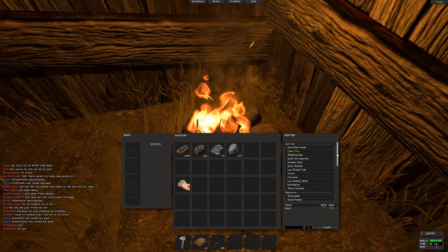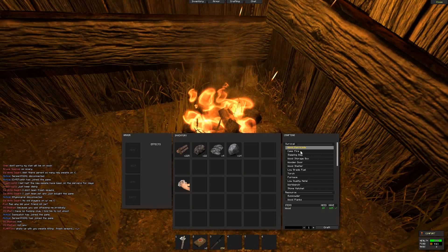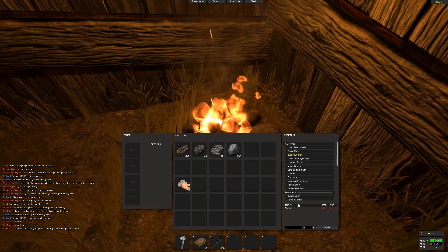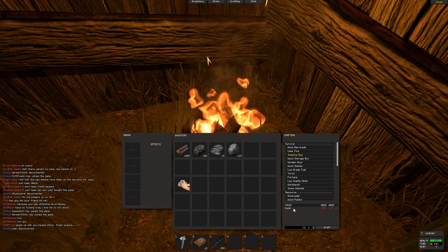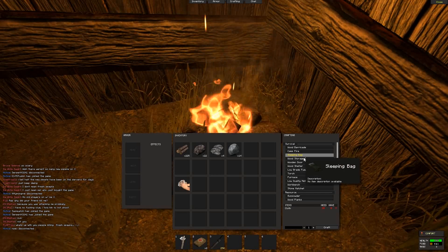Let's look at the crafting menu and go through some of these items. The sleeping bag is really important - this is another reason I need to kill animals. When you get the sleeping bag, you put it down and that's your spawn point. It takes 20 cloth though, so I need to find an animal to kill.